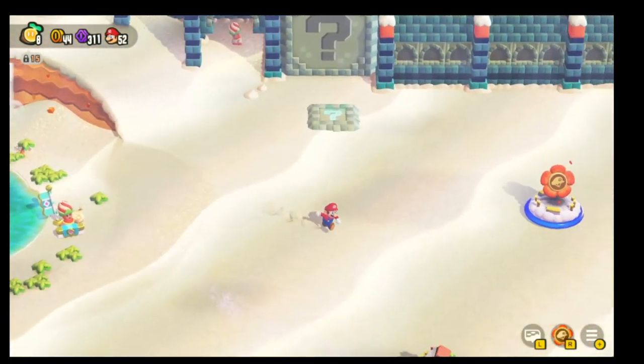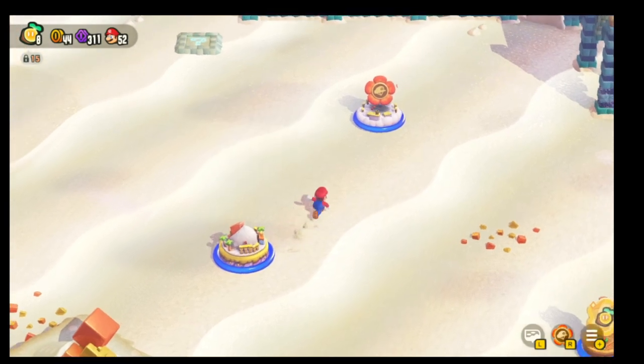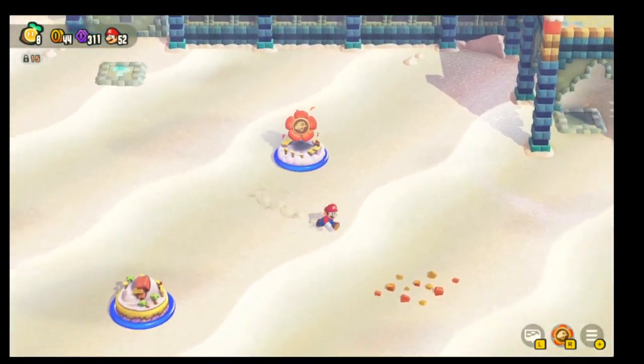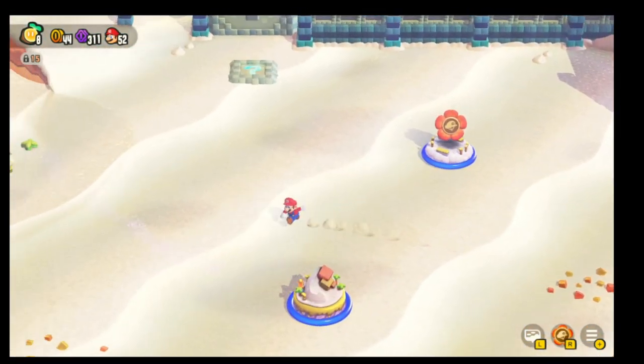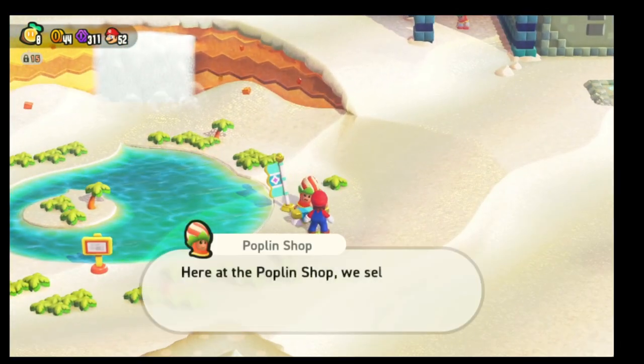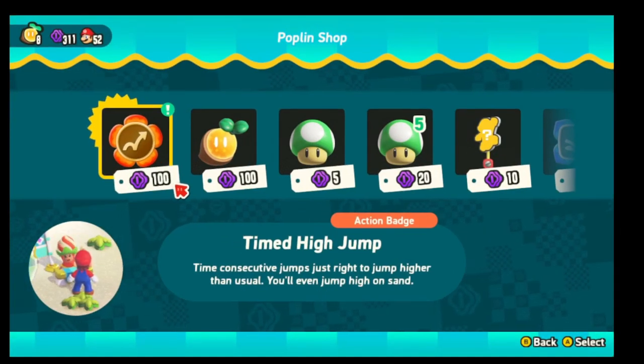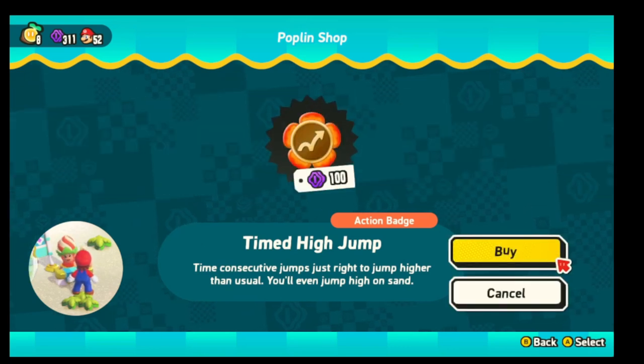Welcome back to another round of Cyborg Gaming. I'm here in World 4, having completed the armaments, the roll, the parachute cap. I'm going to go talk to Master Poplin at the Poplin Shop to see what we need to get. Let's grab the Timed High Jump — you can see that's an action badge, and we're going to want that.